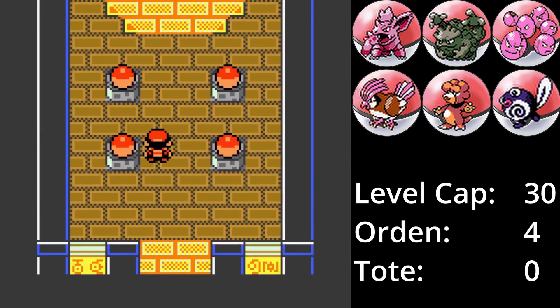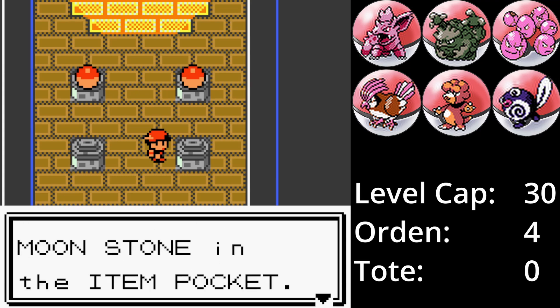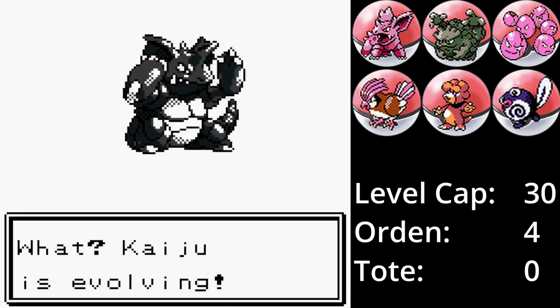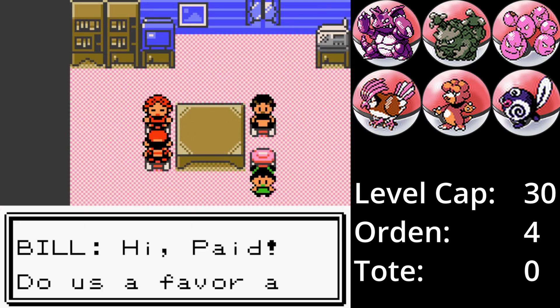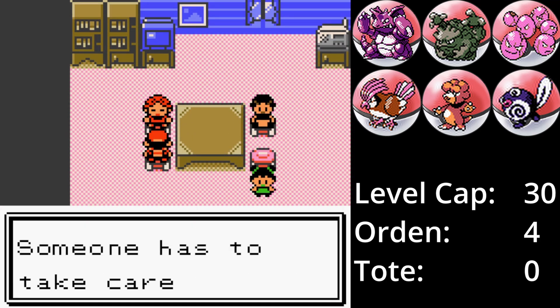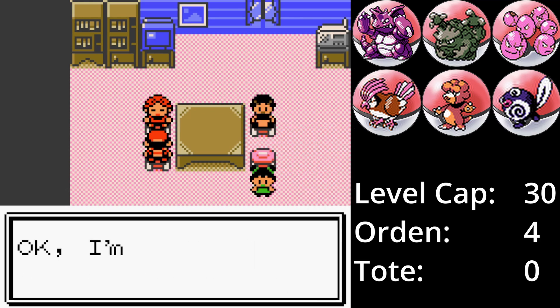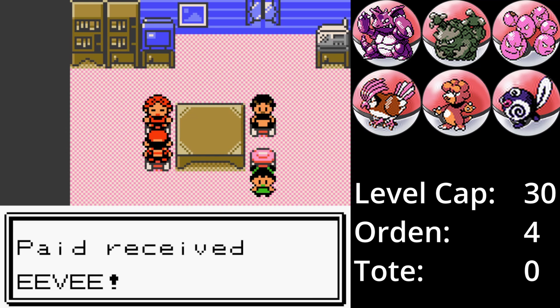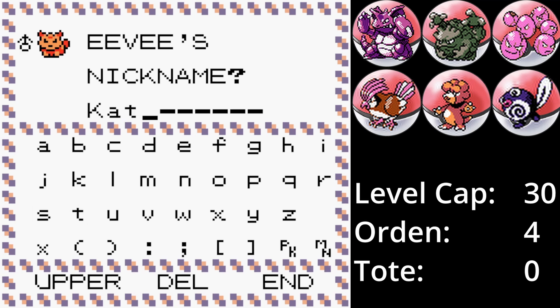Da wir nun ein Wasser-Pokémon haben, das auch Surfer kann, können wir uns einen Mondstein holen, nachdem wir ein Rätsel gelöst haben. Den Stein nutzen wir direkt, um Kaiju zu Nidoking zu entwickeln. Und da wir schon auf halbem Weg da sind, machen wir noch einen Abstecher nach Ducatia City und lassen uns vom Bill ein Evoli geben. In der Kristall-Edition ist es leichter, an die Evolutionssteine zu kommen, und somit kann Evoli später eine Lücke füllen, sollte ein Teammitglied sterben.